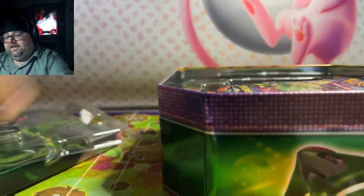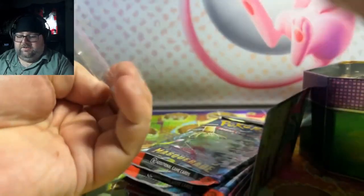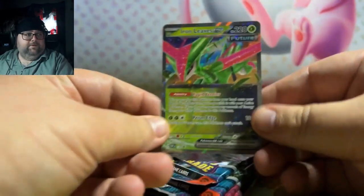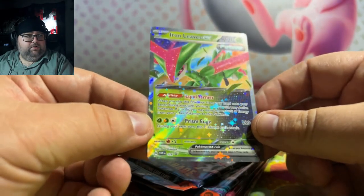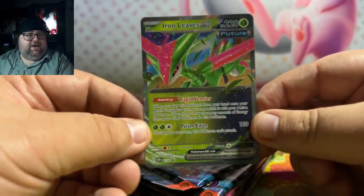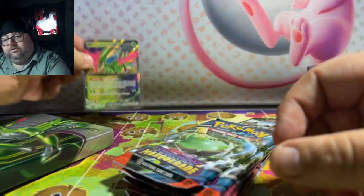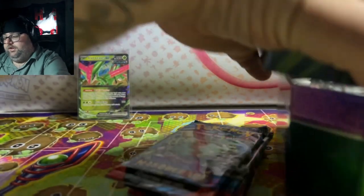Let's see what the pack selection looks like in this tin. First and foremost, you get an Iron Leaves EX promo, which flew straight out of this tin. Same card, beautiful shine. This is definitely a player set — there's a lot of great cards. Like that Unfair Stamp, for example, is really good. I know the Dragapults are really sought after, and I think the Ursa Luna is also pretty sought after too.